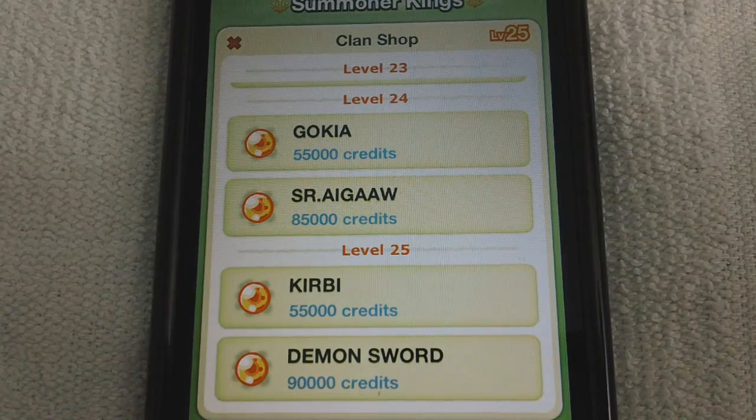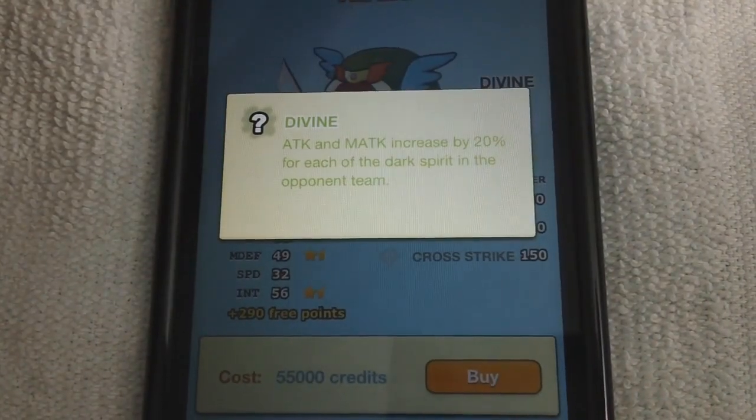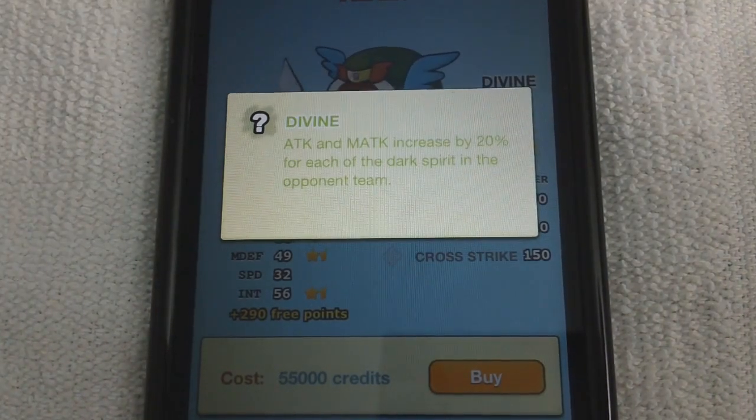The first guard is Kirby, and he's very very cute. His ability to vine is alright. His offense increases by 20% for each dart guard in the opposing team, and there are a lot of people who run a dart guard for void.